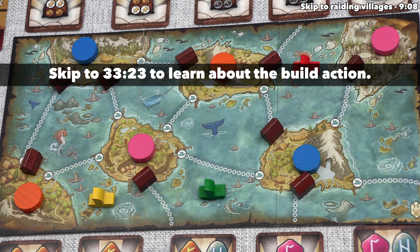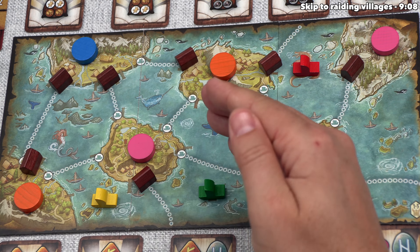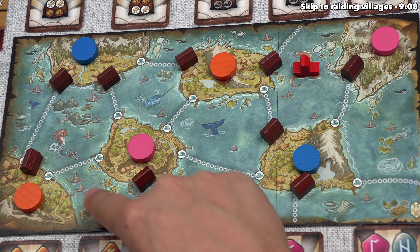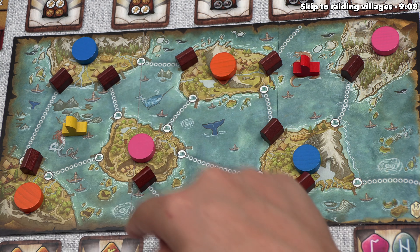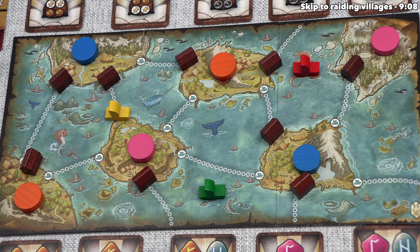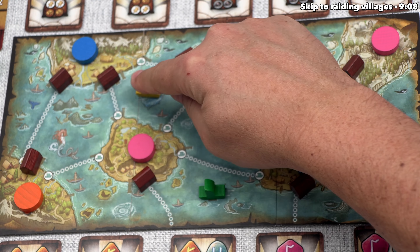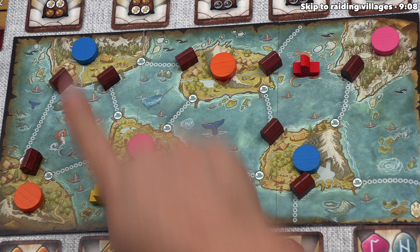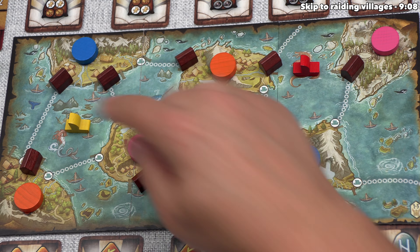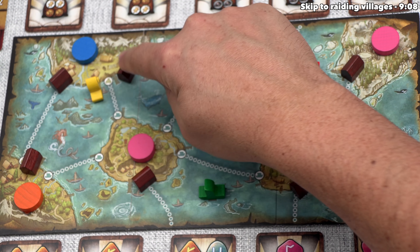We can sail our ship up to 3 moves. Each move lets us go to an adjacent fjord by crossing a single ferry line, dock at an island, or leave a dock to an adjacent fjord. We'll spend one movement to go north, and then with our second movement point, dock onto this island. There's a village token here that was placed at the start of the game.